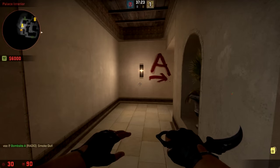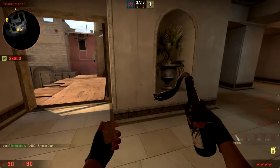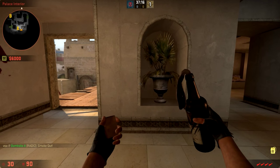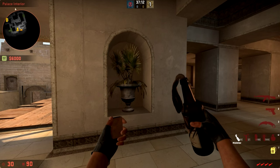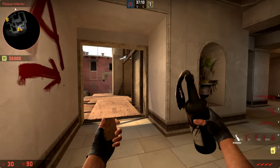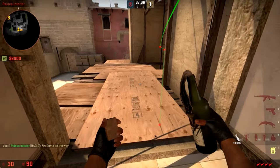The next thing you can throw is a molotov that lands under balcony, even if there's a smoke there. Line up this wall, and since there'll be a smoke you don't have to worry about visibility. Line up on the right side of the vase, walk to the right, and throw. That'll bounce off two walls and land underneath.